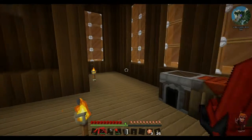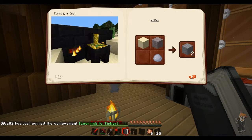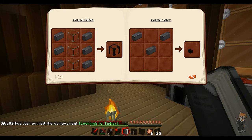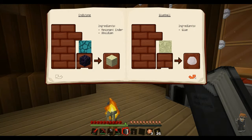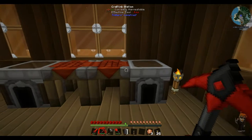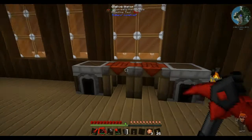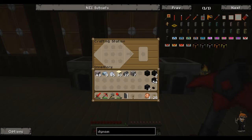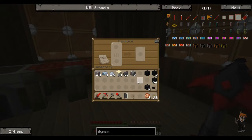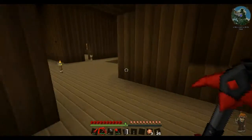We're making a chest formation here with the seared bricks which gives us a smeltery controller - we're pretty much getting there. I just had a brainwave - I think you can make ender into obsidian, I'm not 100% sure. I need a way of getting the ender pearls fast but I can't think of anything. Anyway back on track - we're going to need to make sure we can grab something that can burn.